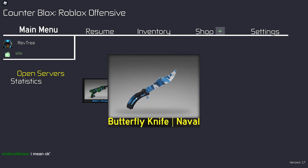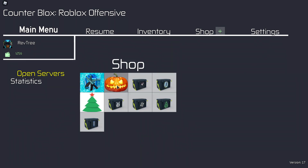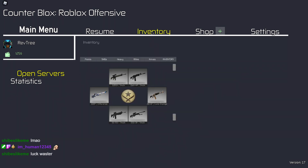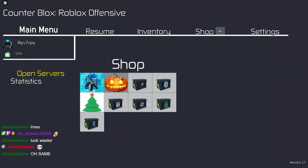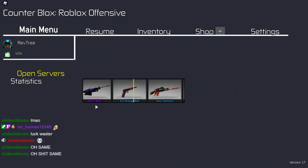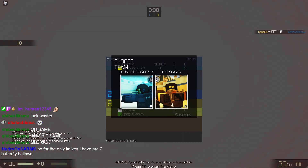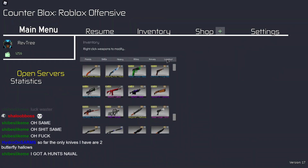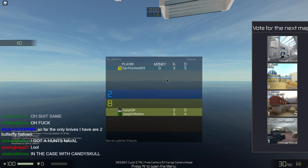Oh! That's so lucky! No! I wasted my luck! Why did I do that? I wasted my luck on that case. I got a butterfly navel on the X-mas case. Wait, the same happened to you? Oh! That's lucky! Let's go! Two knives in a row. Oh my goodness. Let's go — got two knives in a row!